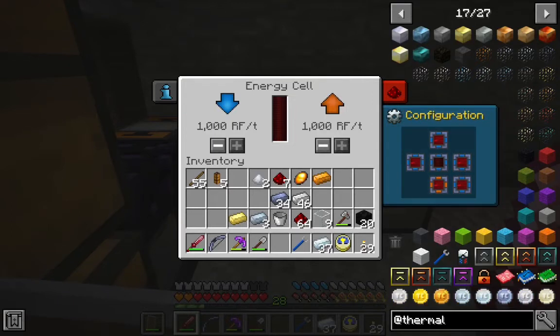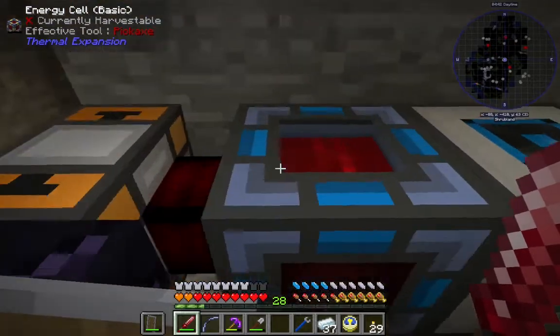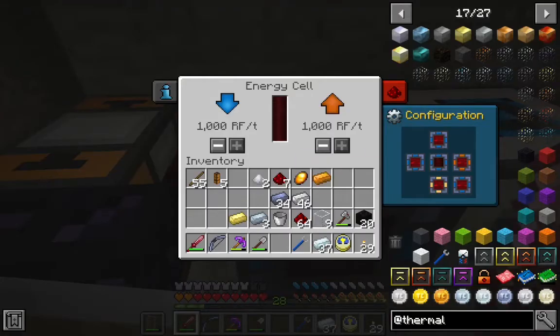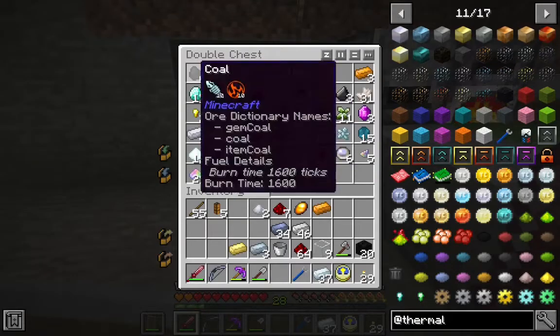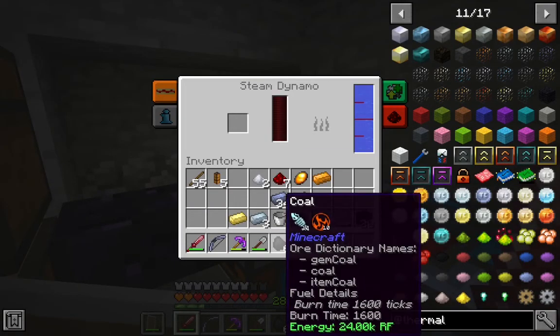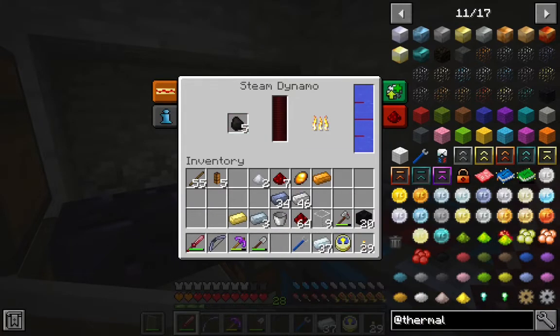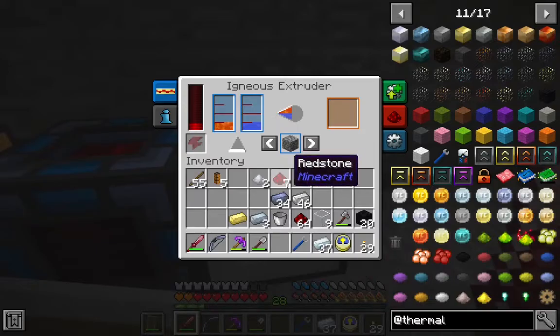Now we're going to go into the configuration here. Blue means it'll accept power. Orange means it'll send power. That's the bottom, that's the top. The last thing we're going to need is some fuel. We've got a little bit of coal. We're going to throw it in and it's going to start sending power here, which is going to send power right here because it's right next to it.